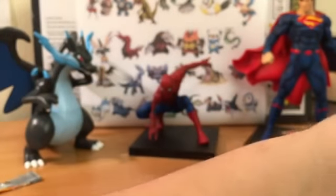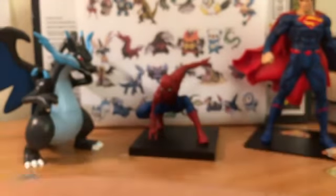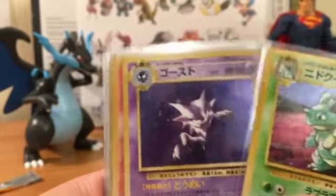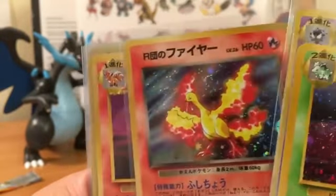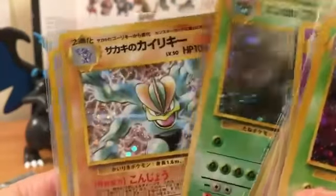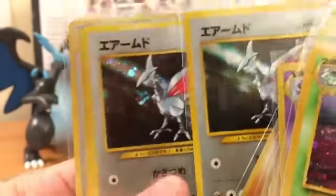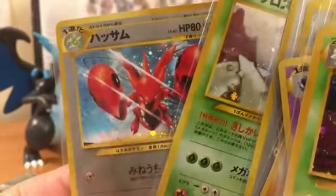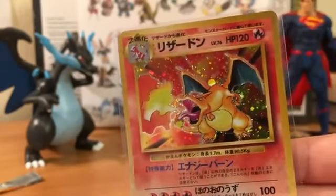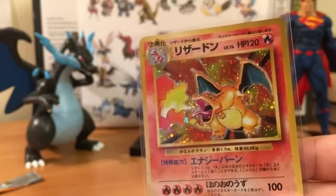Let's recap quickly - we have the Nidoqueen, Haunter, Moltres, Ninetales, Beedrill, Venusaur, Machamp, Skarmory, Skarmory, Heracross, Scizor, and you just saw - we pulled the Base Set Charizard! What an awesome card, I'm glad I was recording this.